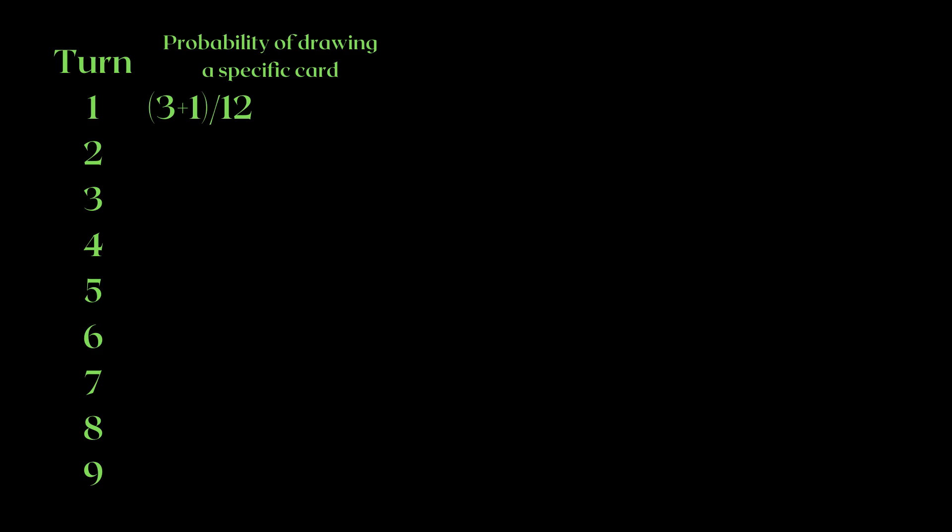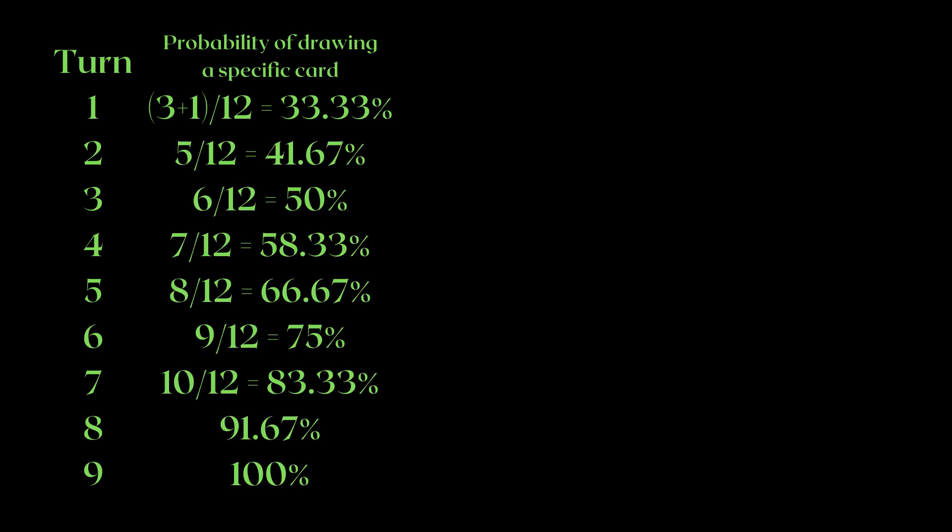The probability of drawing any specific card on turn 1 is basically 3 plus 1 divided by 12, which is 4 divided by 12, or 33.33% of the time, since you have 4 cards in hand out of 12. It also means that every subsequent turn, you're essentially adding one more card to the numerator as you draw the next card. These are the chances of drawing a specific card in your deck by a given turn number. In a normal deck, you expect to see a card 75% of the time by turn 6, which means there is a whole 25% chance you'll never see the card you've placed into your deck.